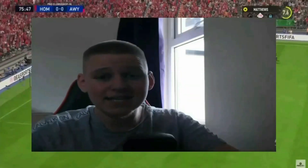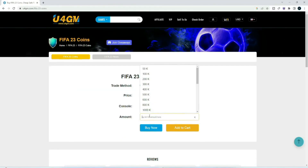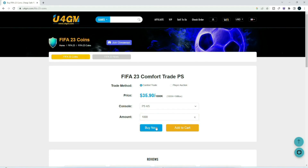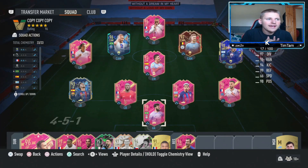If you're looking to buy the cheapest and most reliable FIFA 23 Ultimate Team coins, make sure to head over to u4gm — link in the description — and purchase yourself some FIFA coins from there.